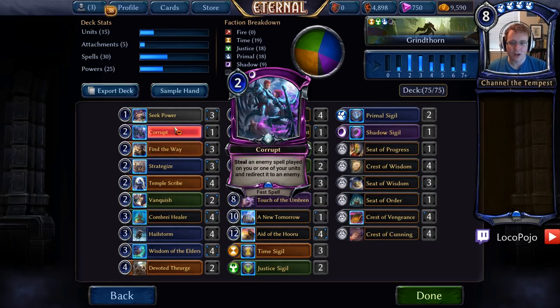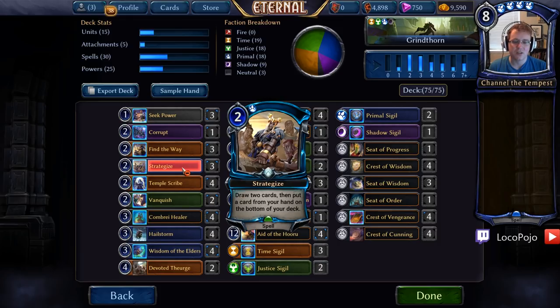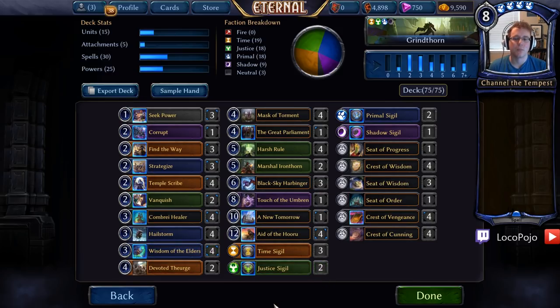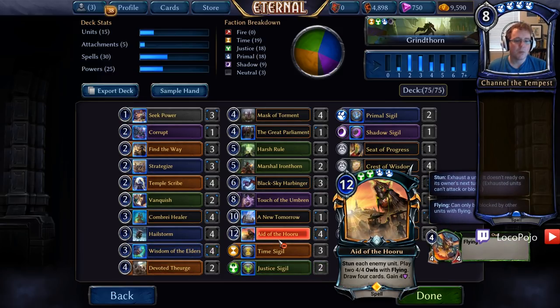We need double justice for Harsh Roll and double primal for pretty much everything, which is why we're running Seats of Wisdom, Seat of Order, and trying to make blue a pretty decent focus of the list. I would not try to put together double shadow until you have all your other influence completed. Find the Way helps with that a lot. Seek Power will stabilize quite well, and Strategize will give you the ability to pick and choose certain cards, as well as put Eight of the Huru down on the bottom when you don't need them.